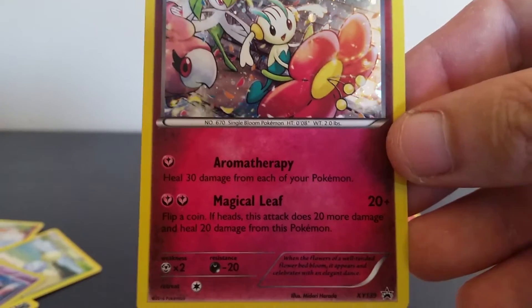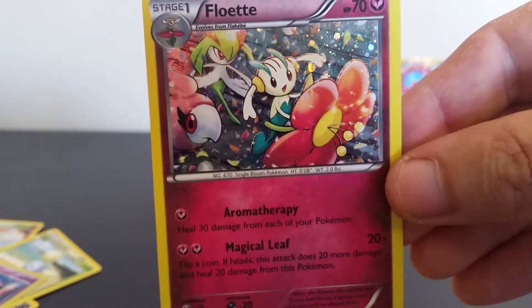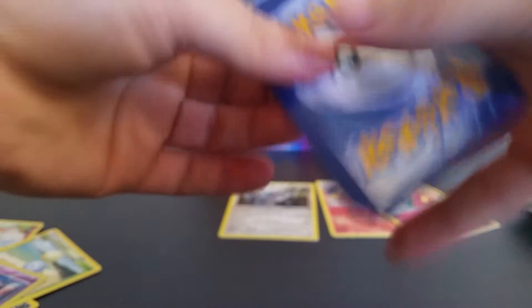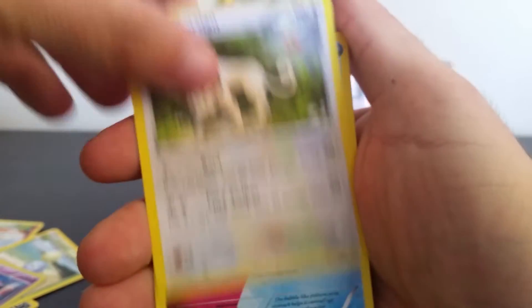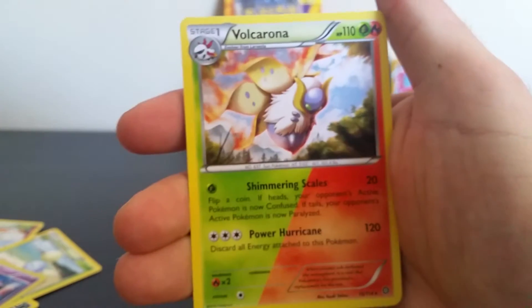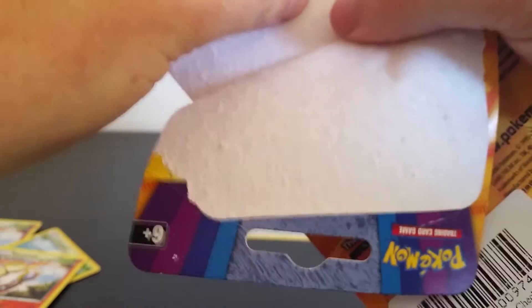Heal 30 damage from each of your Pokemon, and Magical Leaf: flip a coin — if heads, this attack does 20 more damage and heal 20 damage from this Pokemon. Okay, it's got a coin in it as well. So we got Fluffy, Persian, Osmeral, Nosepass, Hotpip, Meowth, Plancher, Shalos. Reverse Punita. And the rare is a Fulconia — not bad. Still stoked about the Ultra Rare Fulconian, that's my second one I've got.